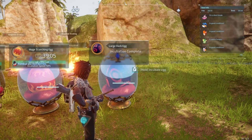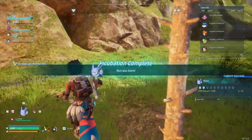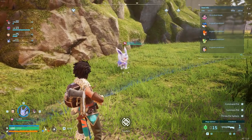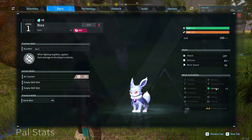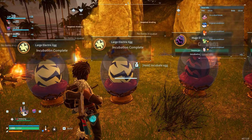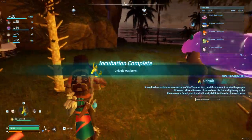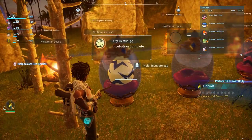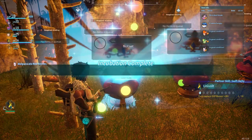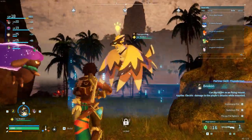Alright, we got a large dark egg — let's do this. Here we go. We got a Univolt, and we got a Beacon. Oh shoot, that thing looks cool!